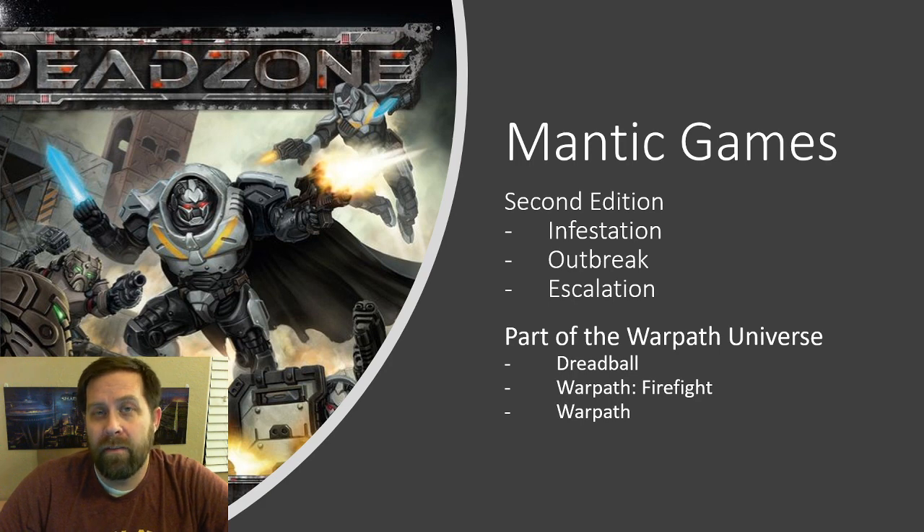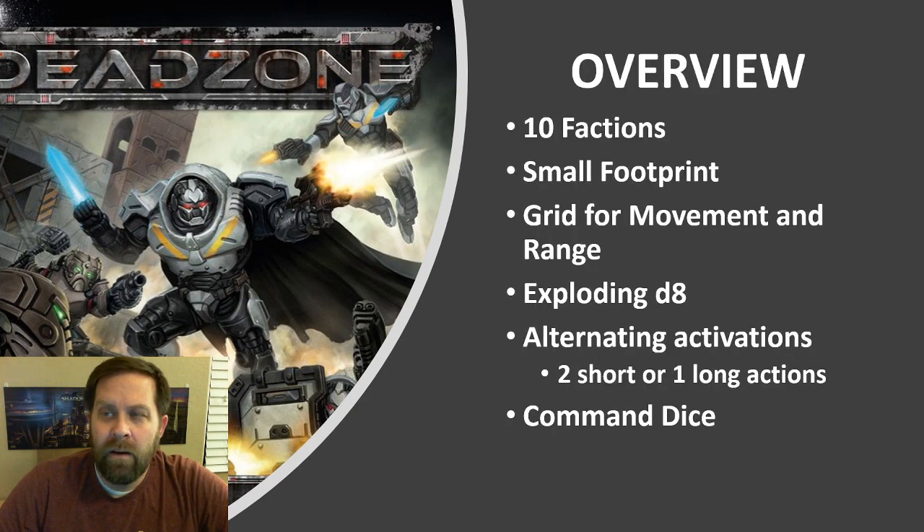And then finally, Warpath itself, which is an even larger scale game that puts units into groups so that they move as larger blocks of models instead of just individual units. The games are similar in scale to Warhammer 40,000 Kill Team or Infinity and use approximately 6 to 12 models per side. There are 10 unique factions, from the Asterians and their mechanical armies, the Forge Fathers with their advanced equipment, to the heavily armored Enforcers.